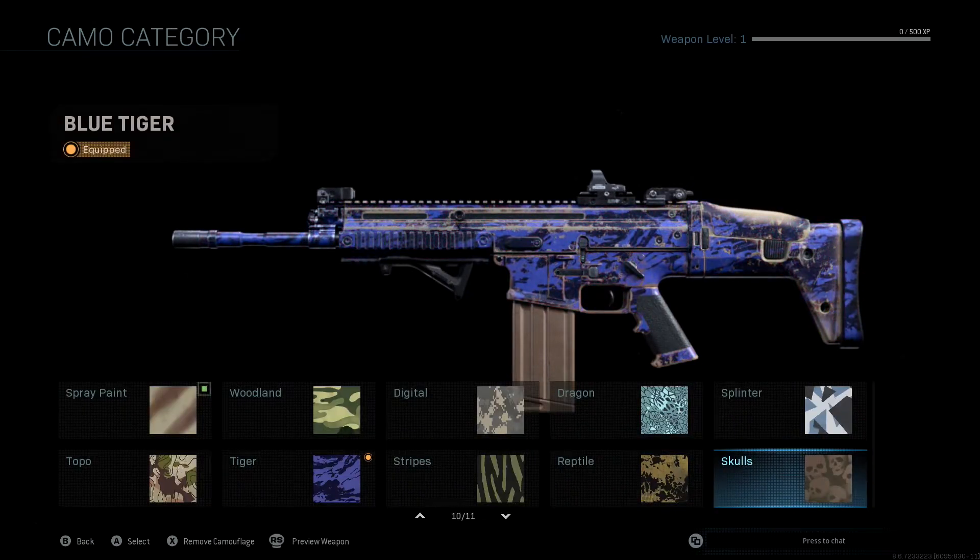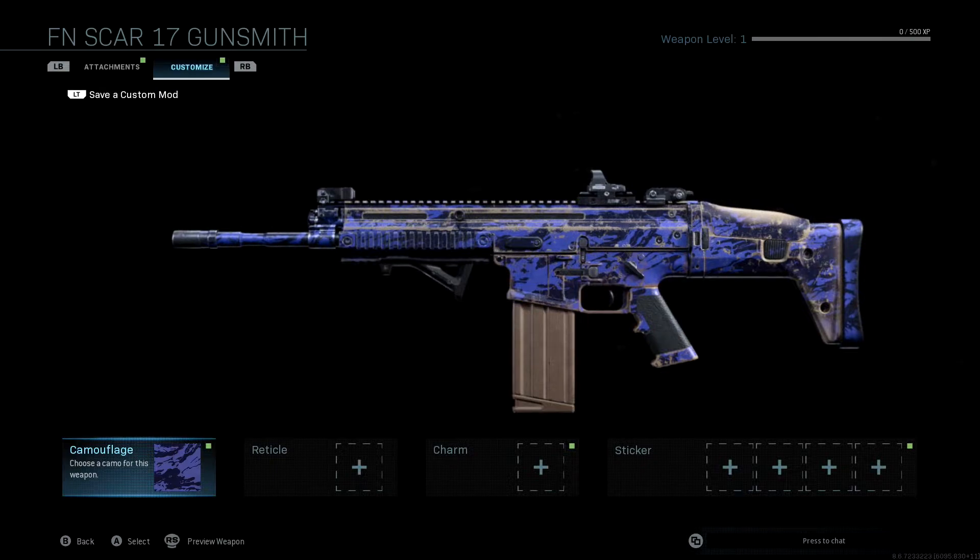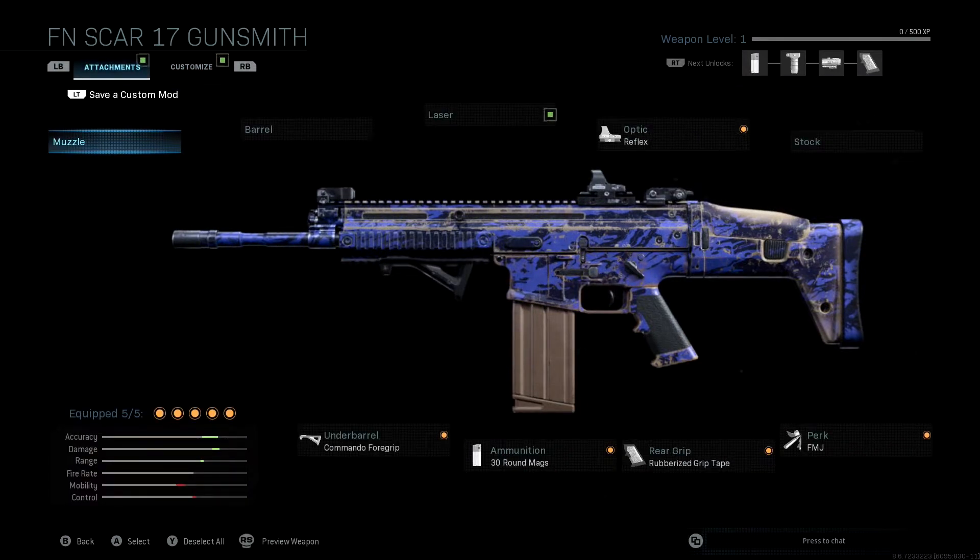As you guys can see in the bottom left, you'll see what our stats look like once everything is added. The only thing we're sacrificing is mobility and a little bit of control, which isn't too big of a deal. With this weapon you want to play more defensively — this isn't a very good rushing gun. So it's not a big deal that we're sacrificing a little mobility and control, but we are going to buff our accuracy a lot, buff the damage a little bit, and then the range a slight amount.